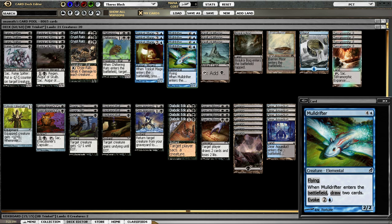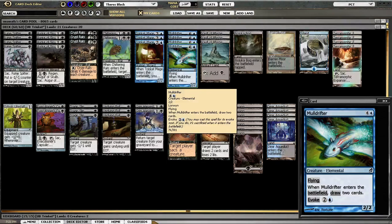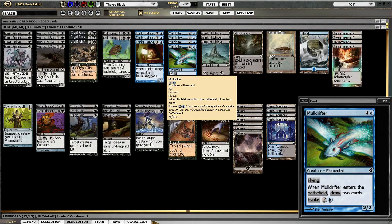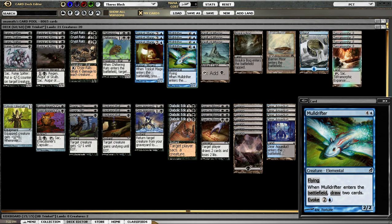Mulldrifter — I'm not going to say anything about Mulldrifter, he's amazing. In my opinion this is now the best Mulldrifter deck, though some argument could certainly be made for Azorius Kitty. I think Azorius Kitty might be the enchantment one — they might not play Mulldrifter. I might be thinking of a Flicker deck. I haven't played the metagame in like 4 months, I'm going to be honest.